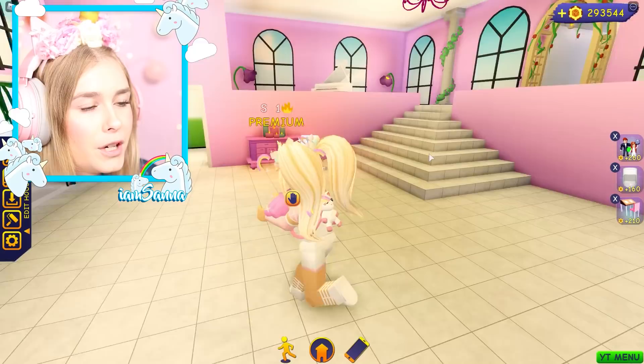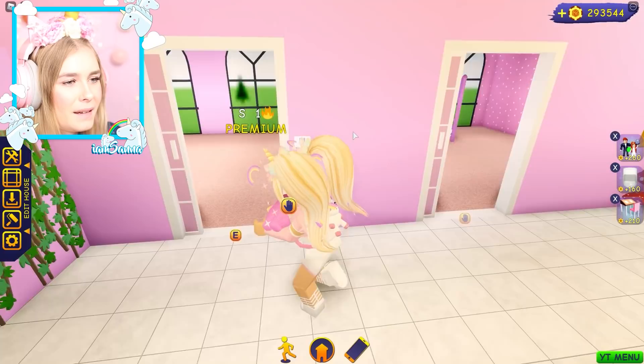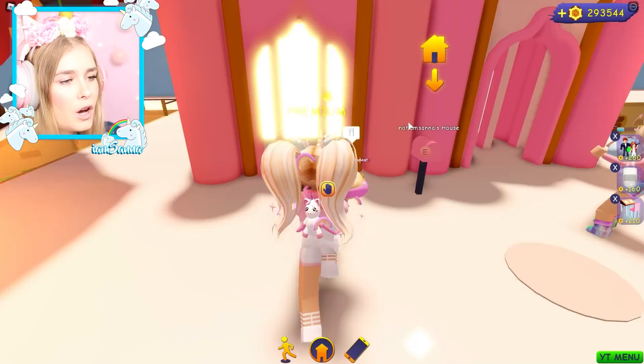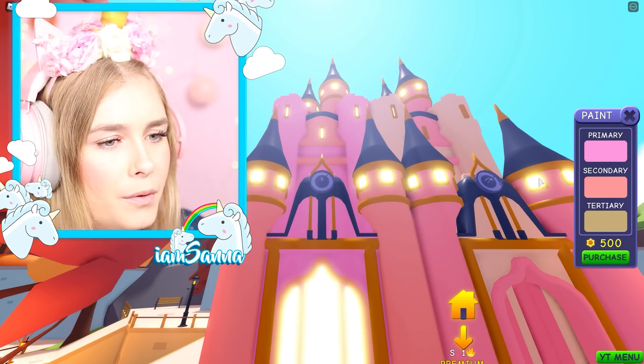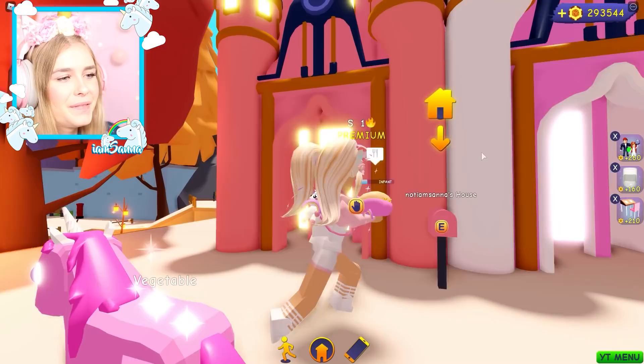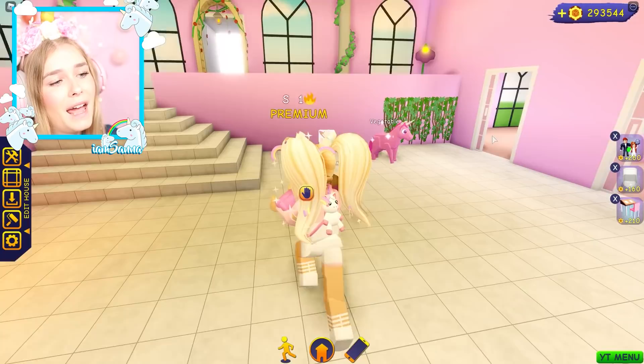Oh my god, we don't have a bathroom. I am so in love with it. Well, you can build a bathroom. Yeah! So I think I'm gonna put like a kitchen and the main living room, because I need a kid's room. Yeah, definitely. Oh, that looks so pretty! I am so excited to start decorating this. We can actually edit the outside too — I think we should do that too, because we did that last time with our last house.